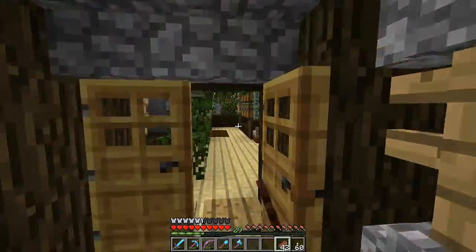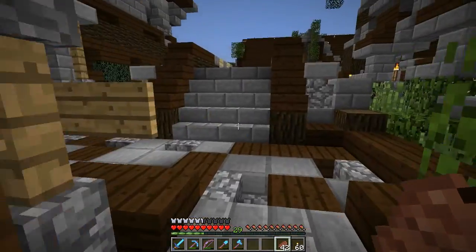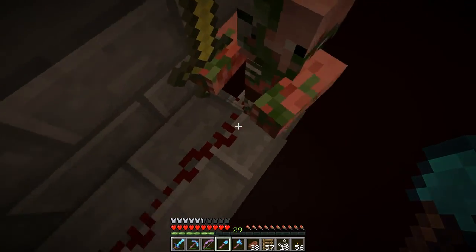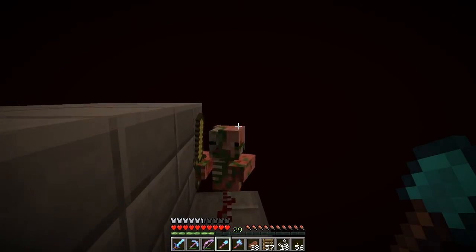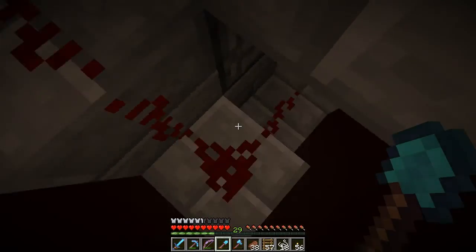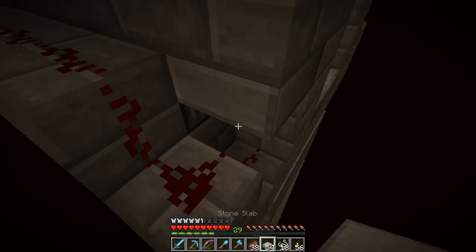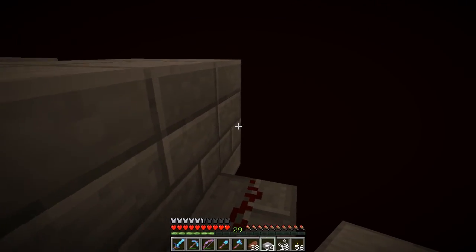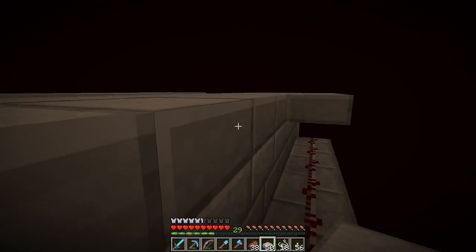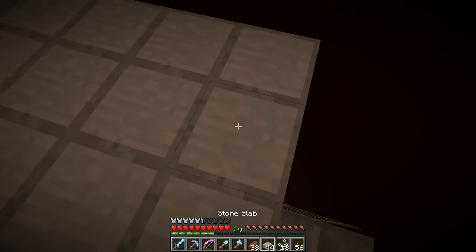We're going to go work on that gold farm some more. That answered my question - can zombie pigmen spawn on these blocks with the redstone? Obviously they can, that was answered right there. I don't know what I'm going to do about that because they can spawn in there. I mean I can prevent them from spawning in certain spots, but I'd assume a baby zombie pigmen can still spawn there. Is there really any way to prevent them from spawning there? I don't think so.